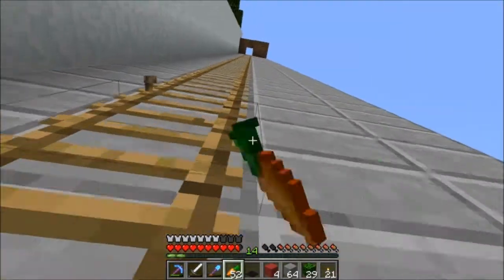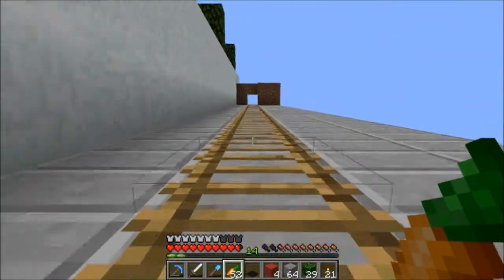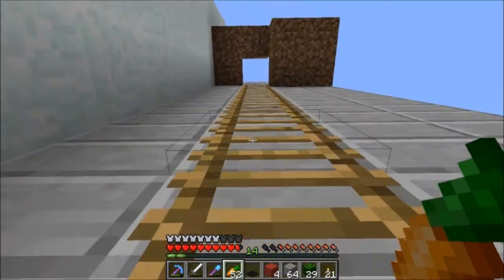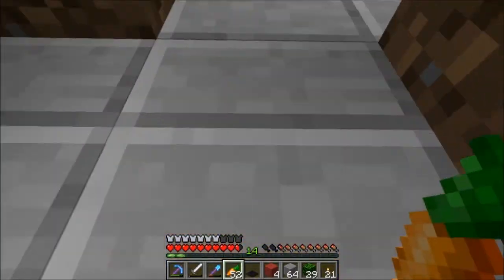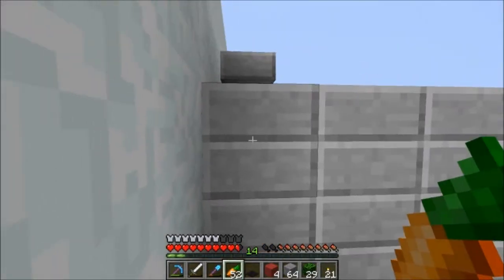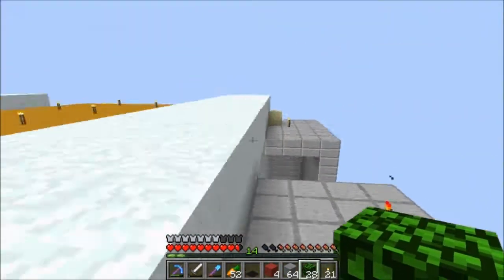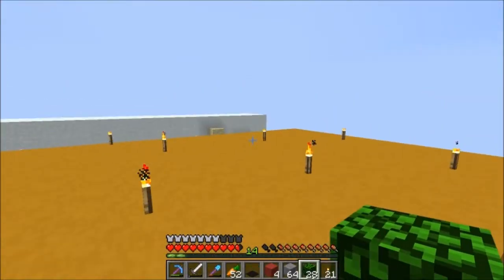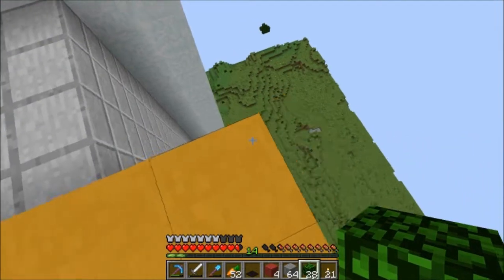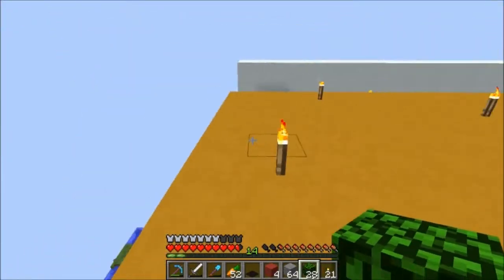I did this all pretty recently - the back part, anyways. The front was all done, and I've just been kind of working out the skeleton of the building first, and I'm going to go more in detail with the inside of the building once I'm finished. I've been carrying leaves on me a lot lately. It's just a helpful thing when you're building, because mobs can't spawn on it, so you don't create big spawning platforms with your scaffolding and things like that.